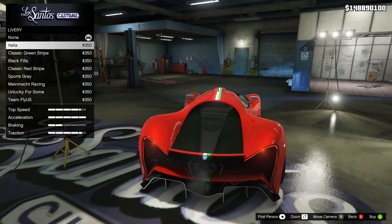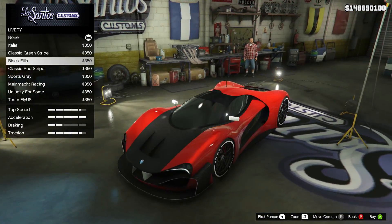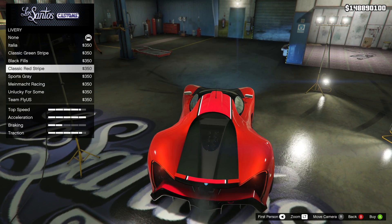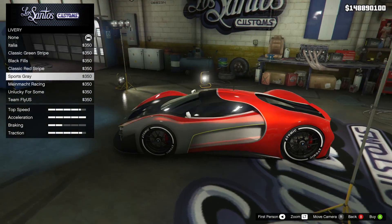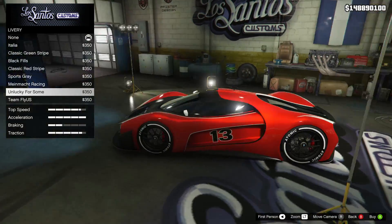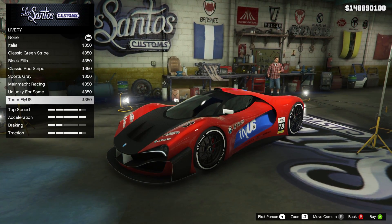Let's have a look at the liveries now. That one was just putting — quite cool — a nice Italian flag, like the Grotti theme down the middle of it. Classic fins. Classic green stripe — that's changing that area and having a green stripe down it. Black gills — it's just putting the black inside the door inserts. Classic red stripe — red down the middle and black, though it doesn't show up as well because the car's red. Sports grey — not sure I like that, though the yellow one is quite interesting. Maybe if you put it with the right colour it would look good. Then you've got some proper racing liveries. That white one looks quite good with the red given the white secondary accents — looks like white was a good colour choice by pure coincidence. Unlucky for some — number 13 — puts some nice white outlining around everything. And Team Fly US is like a blue. Got some nice liveries on this. I like the fact they've given us liveries — I'm surprised they have because it's not really a race car styling, but it is quite interesting.